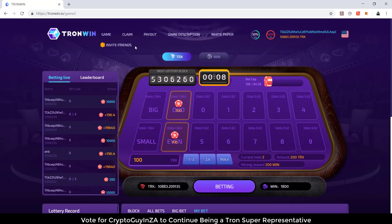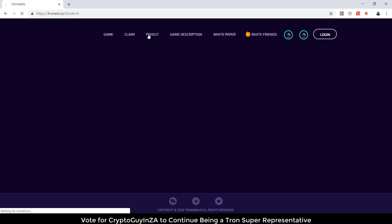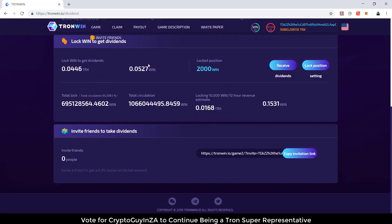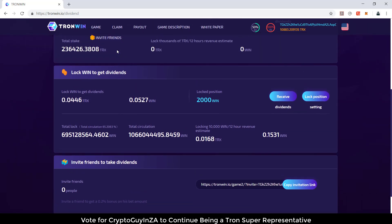So that is how that bet works. Then for a payout — if I go payout — you can see you can stake here. So I've locked my WIN in to get dividends. I've only locked in 2,001, and I did this about 2-3 days ago. 2,001 has gotten me more or less 0.0446 TRX for about 4-5 days — so around the 24th to the 28th.